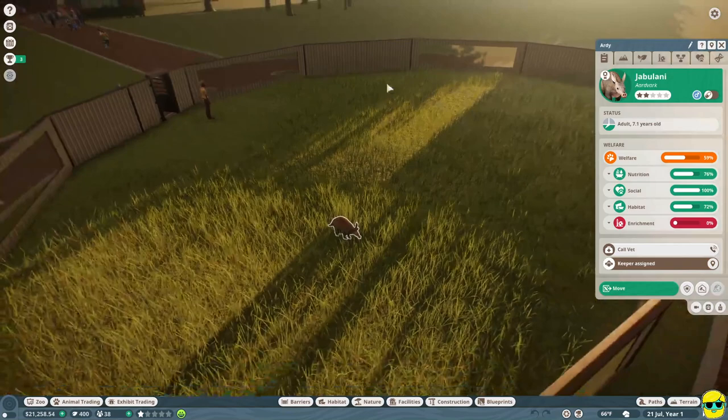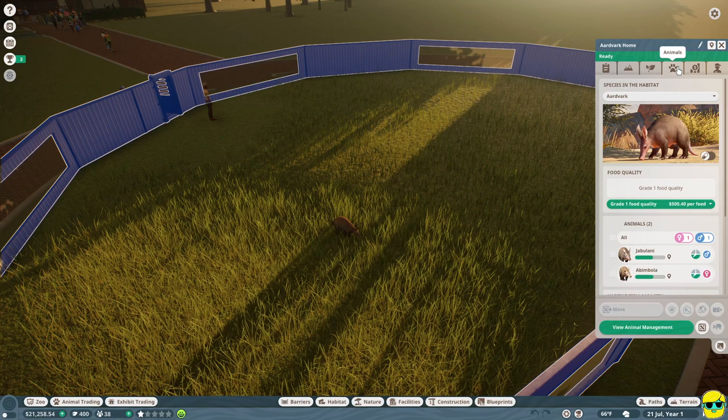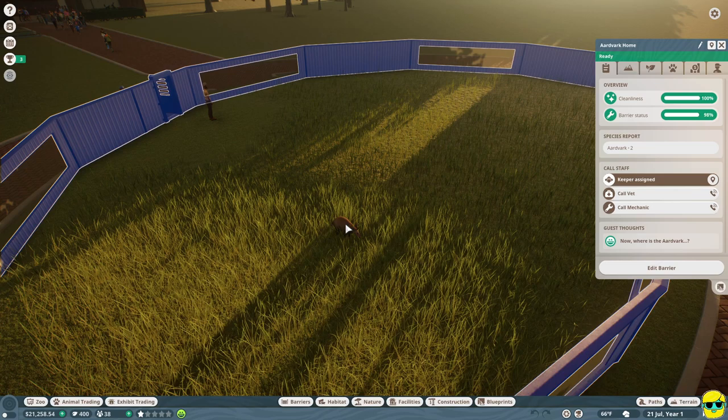If you click on the habitat itself, you can adjust the nutrition by going to the Animals tab, which looks like a paw print. So we're on aardvark home, you go to the Animals tab, and here it says Food Quality. Right now we can't make their nutrition better because we only have grade one food quality, but once we do more research on aardvarks we'll be able to give them better quality food. It'll be more expensive, but it will raise that statistic.